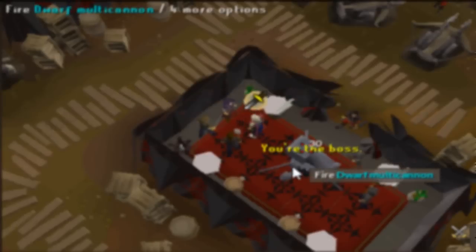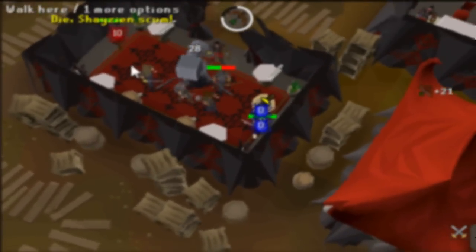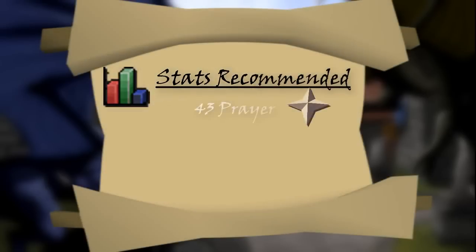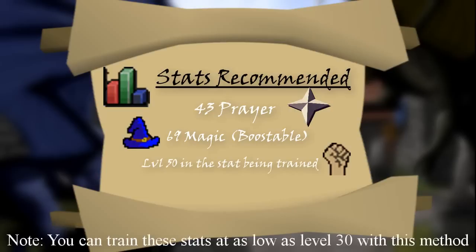Now I'm going to cover the recommended stats and items. I will be covering the best methods for a regular account and also the best methods that I am able to do as a 10 HP Ironman. The recommended stats for this method are 43 prayer to protect from ranged and melee, as there is a 50% chance that your gang boss will be a ranger, 69 magic to teleport to Karend or to place a teleport portal in your player owned house, and level 50 in the attack style that you are training — attack, strength, defense, or hit points.